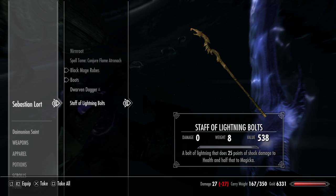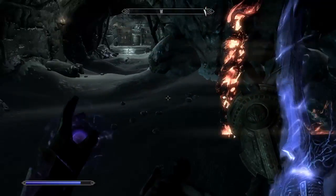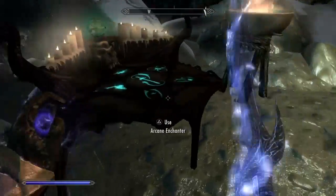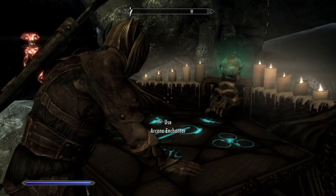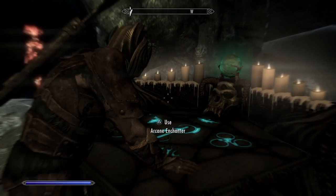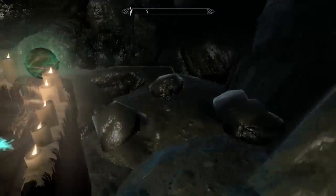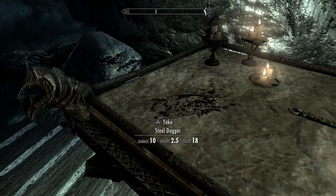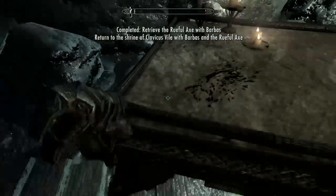I found a Staff of Lightning Ball — interesting. Unfortunately you can't disenchant the staff, so it's kind of useless. And there's also a rule axe.